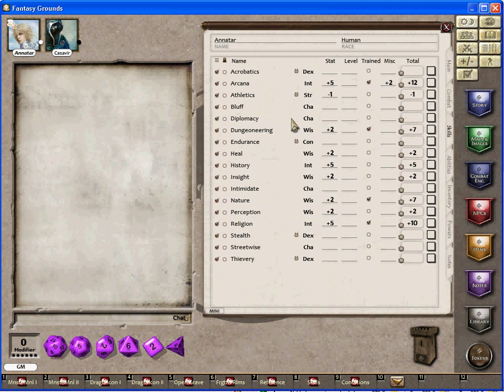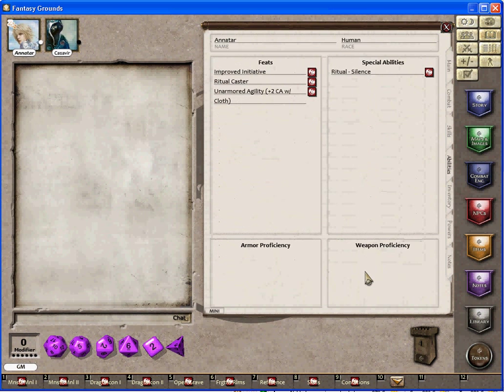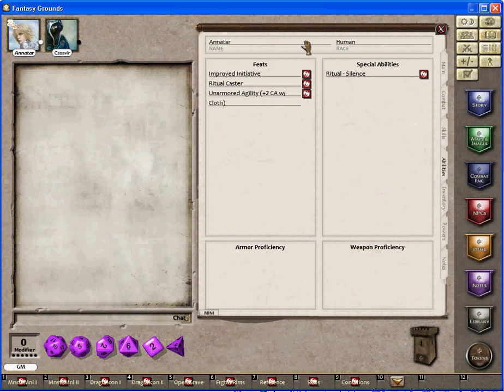If I check the game trained or untrained, you can see here that changes the numbers. That is defenses, it's for all casters, or unarmored agility from Player's Handbook 3.